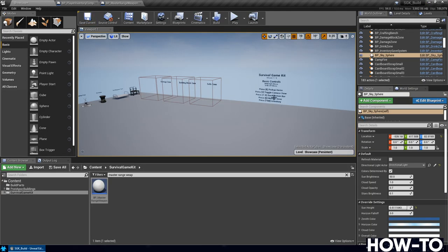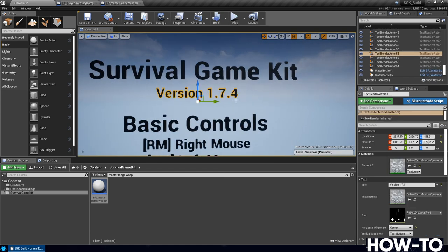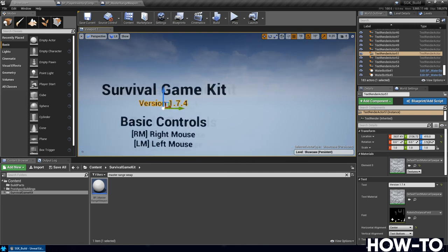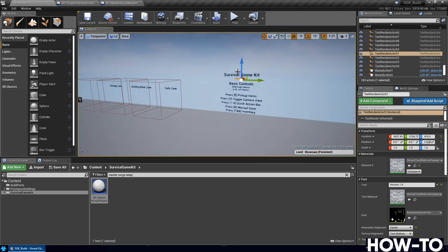That brings you to the 1.8 version of Survival Game Kit — remember this is just for Survival Game Kit, not the merged version. In the level, go to where it says Survival Game Kit and change 1.7.4 to 1.8 and save. This helps you remember what version you're on, so always keep that current. Hopefully this has helped you — if so, make a comment below, like, and subscribe.